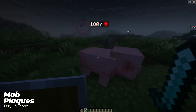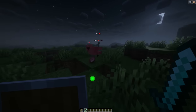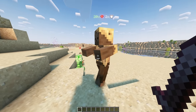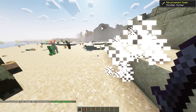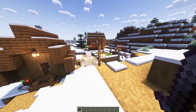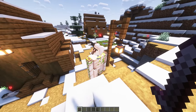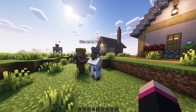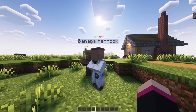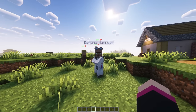Are you the type of person who says 'one shot' when an enemy is at full health? Well, Mob Plaques is the cancel culture for that behavior. You now get a bar above all entities showing you the health of all mobs, and it even shows whether they have any armor. Super useful to know if you can take out mobs with your fist or need to use your sword. You can configure it to show either health numbers or percentages, and it even works well with name tags — super handy for keeping track of your pet's health.